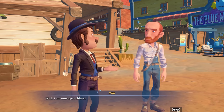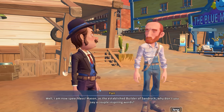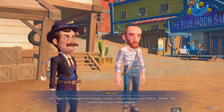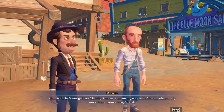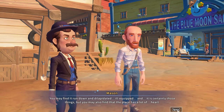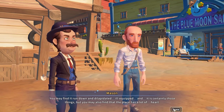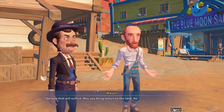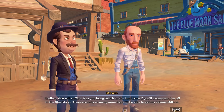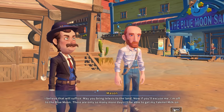Well I am now speechless. Mason, as the established builder of Sandrock, why don't you say a couple of inspiring words? 'Well, let's not get too friendly — I mean, I'm on my way out of here. My workshop is yours now. You may find it run down and dilapidated, ill-equipped — and it is certainly those things — but you may also find that the place has a lot of heart. I believe that will suffice. May you bring telesis to the land.' Mason likes the yak-mel milk.